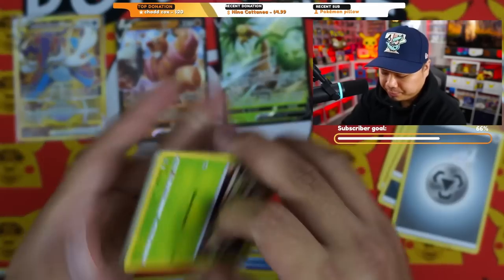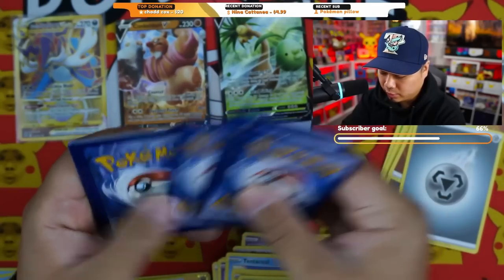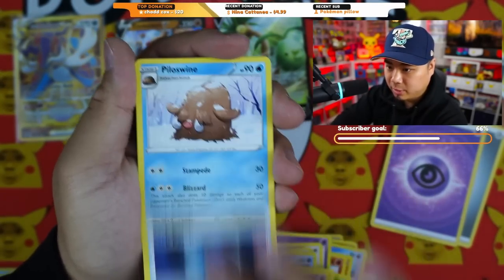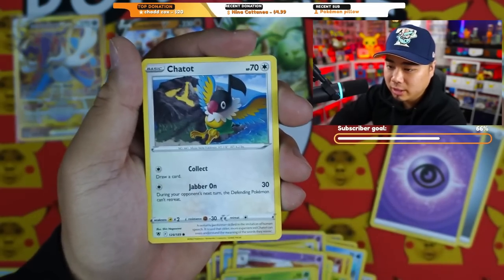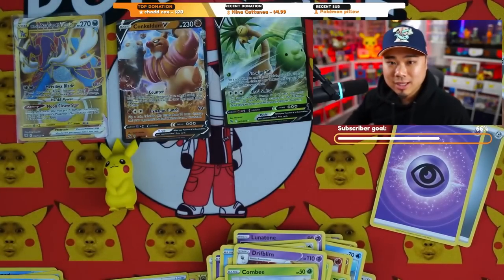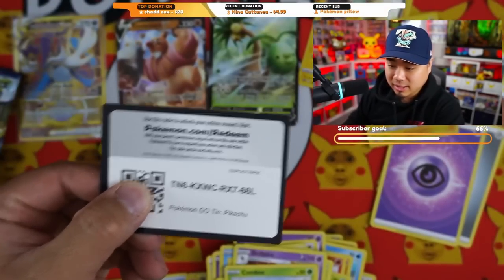This Astral Radiance pack feels weird. Opening: Psychic energy, Drifblim, Dark Patch, Piloswine, Chatot, Psyduck, Sprigatito Curry, and Mamoswine. Nothing there either. Moving on to the second Pikachu tin packs.